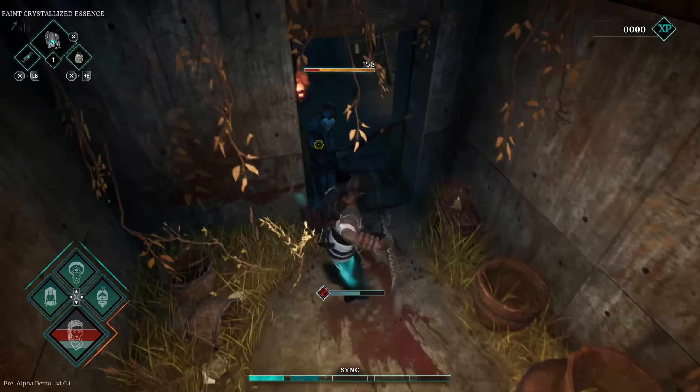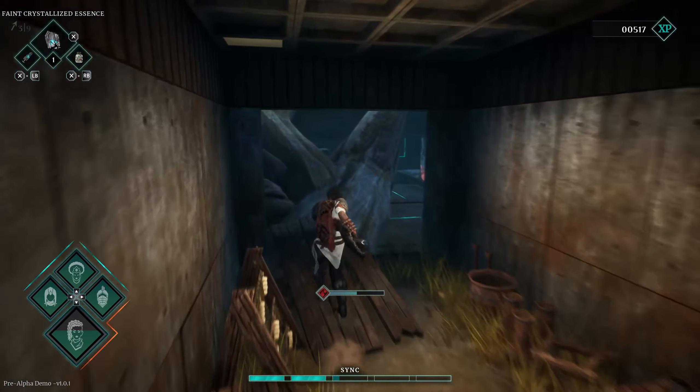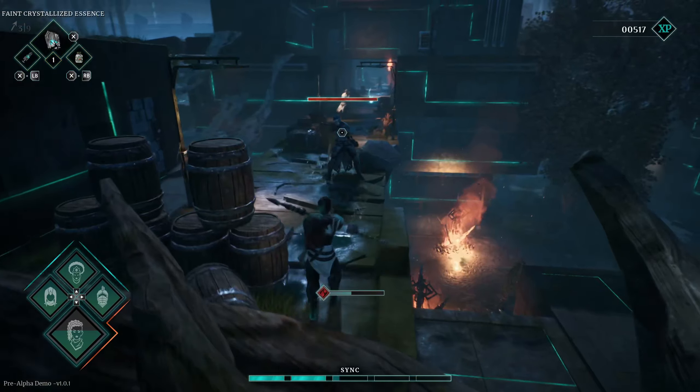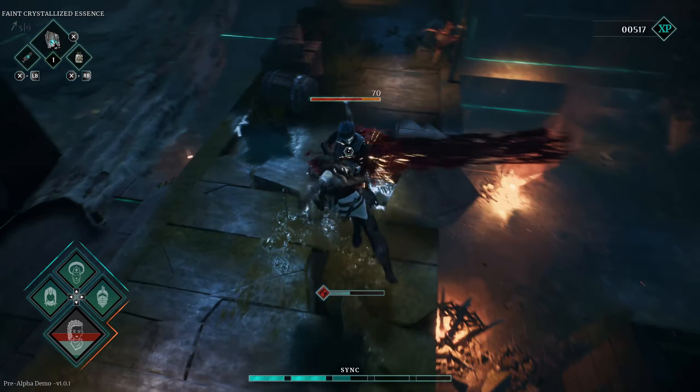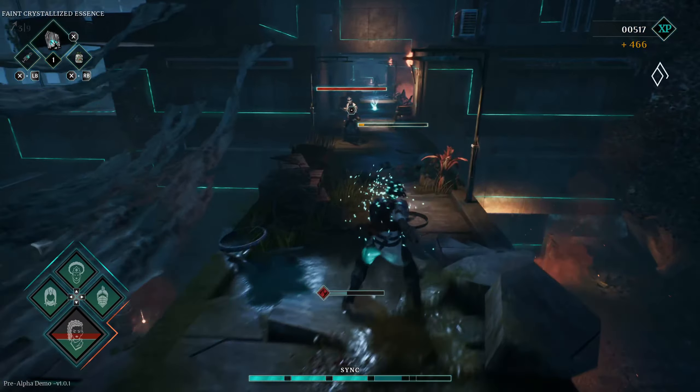Even in pre-alpha, the game's visuals and sound design are really well done. I could tell by release this will be super polished. Running on ultra settings with a 3060 Ti, the game ran smooth with no FPS drops whatsoever — very impressive for a pre-alpha demo. There are some minor bugs; mainly enemies would die but their character model would stand back up, unsure what to do. But overall the graphics are amazing and fit the world the game is trying to build.